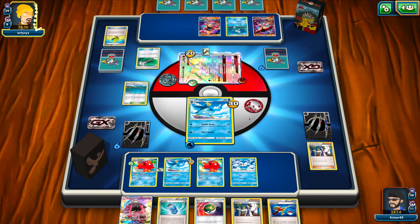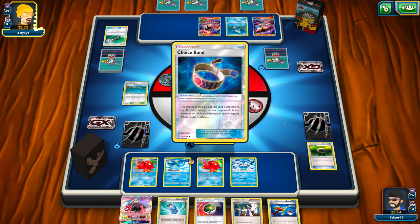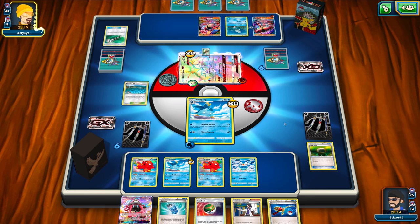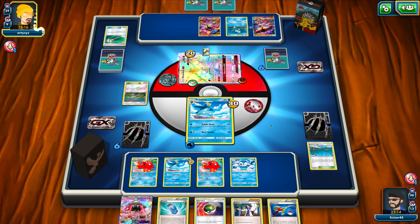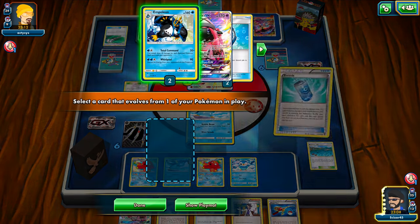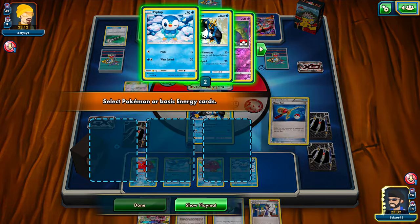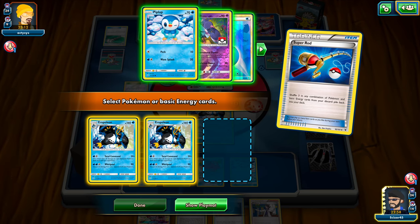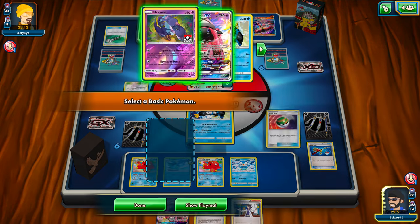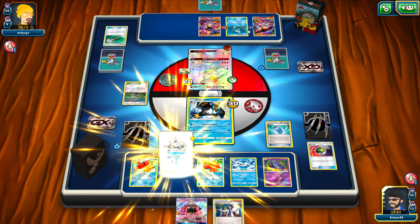We see a Field Blower removing my Float Stone and maybe the Brooklet Hill, though my opponent can also benefit from that as well. A Choice Band goes onto the Buzz/Walls — not going to matter too much. A Po-Town is coming into play, which we don't see too often in Buzz/Walls. But because we do play Evo Soda, we can actually get around that damage. We do see a second Evo Soda, even better, so we can get double Empoleon this turn. I have a Super Rod; I can put back the Empoleon. I'll grab the Oricorio back. Now, because of the Nest Ball I can get Oricorio into play, and because of the Evo Sodas I can evolve into Empoleon without taking the damage from Po-Town. This hand was very, very good.